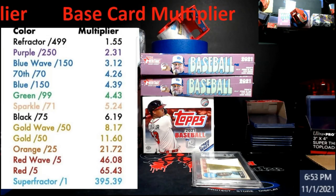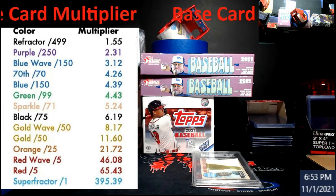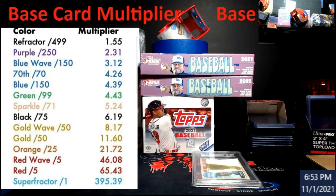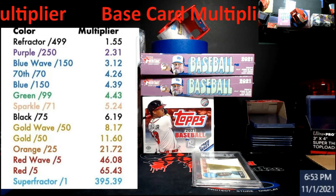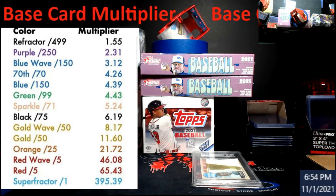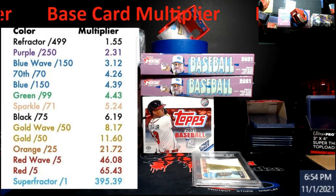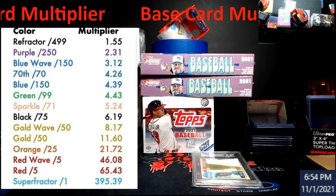Happy Monday everybody. As promised, a lot of people were hitting me up for copies of this — CBC was asking me a price on a card because he couldn't find it, and this is what I used. Now, this was done back in 2019 and it was for Topps products only. This is a multiplier for what a base card sold for. It will not work with Panini or any other brand, and it was relatively close to what we found comp-wise.